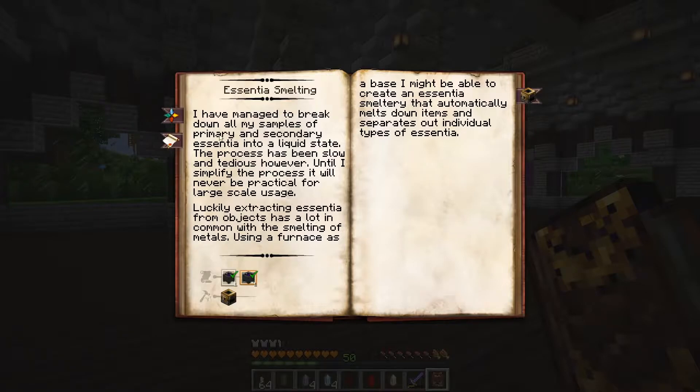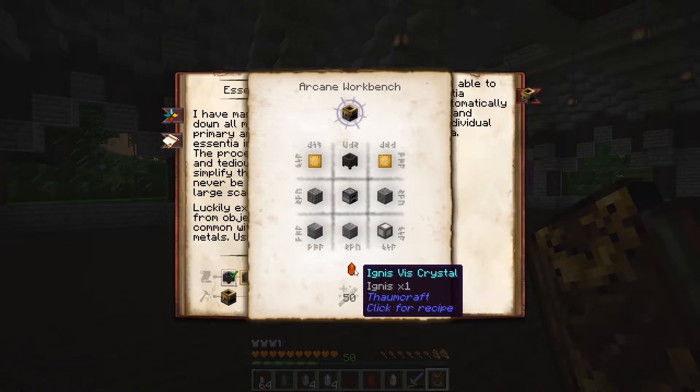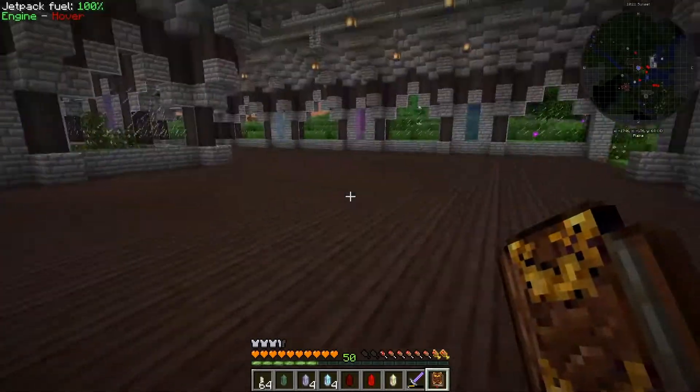I have managed to break down all my samples of primary and secondary essentia into a liquid state. The process has been slow and tedious; until I simplify the process it will never be practical for large-scale usage. Luckily, extracting essentia from objects has a lot in common with smelting metals. Using a furnace as a base, I might be able to create an essentia smeltery that automatically melts down items and separates out individual types of essentia. So we need two brass plates, another crucible, some cobblestone, a furnace, and one Ignis Vis crystal with a 50 Vis cost — not too bad.